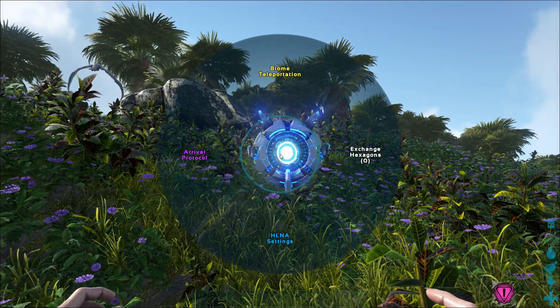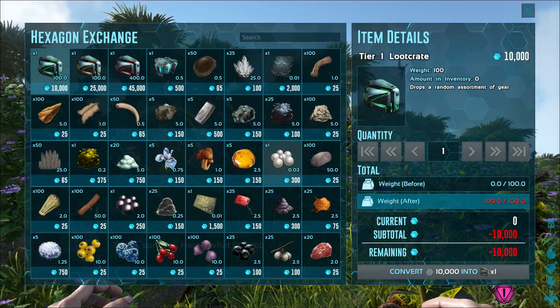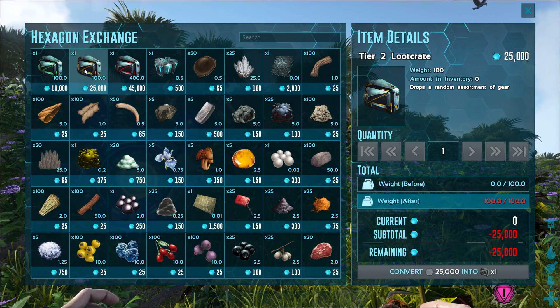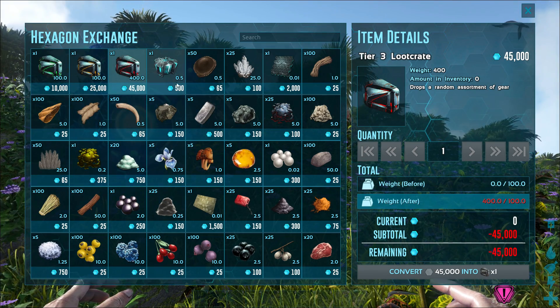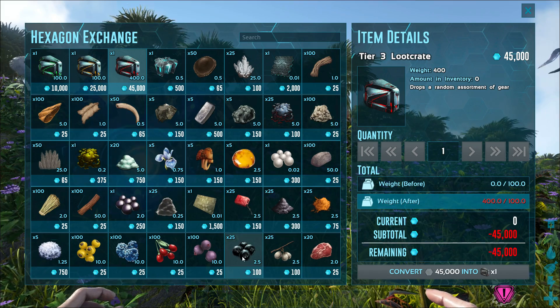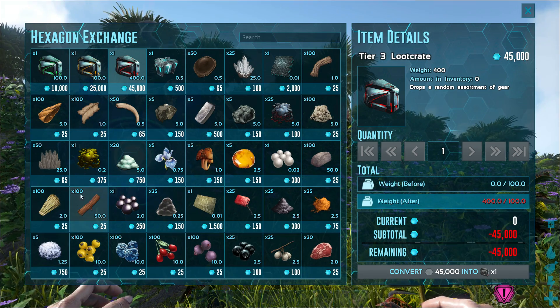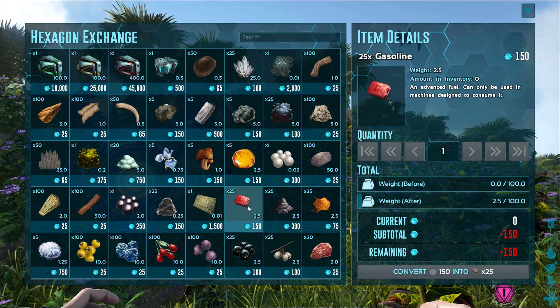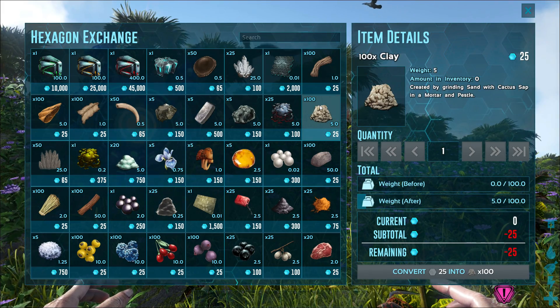Exchanging hexagons is a brand new feature in Genesis where you can earn currency by doing missions on the map. You can spend these hexagons on resources all the way up to loot crates. The more you spend on better versions, the better ascending gear you'll get, and vice versa — the less you spend, the less good gear you receive.